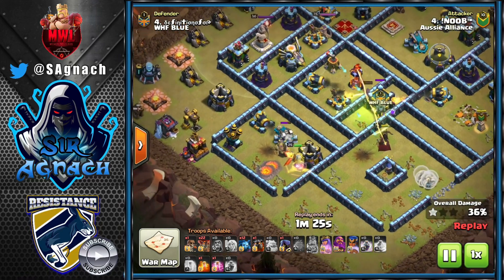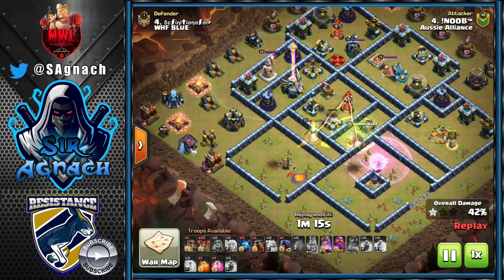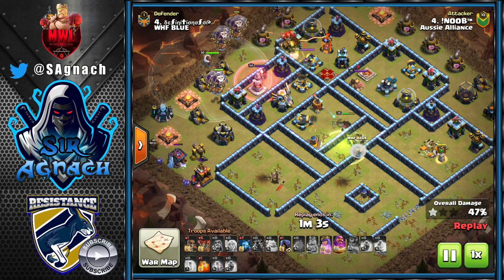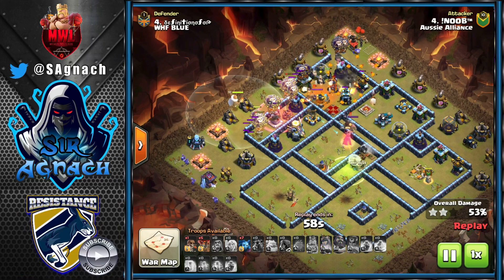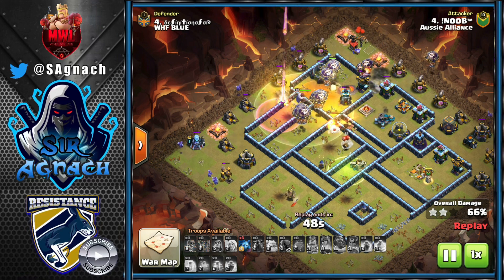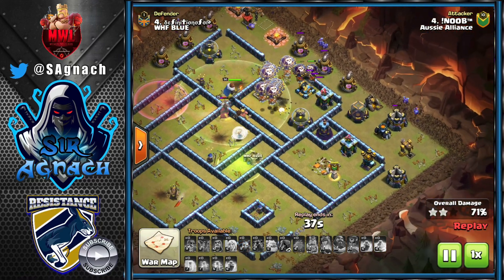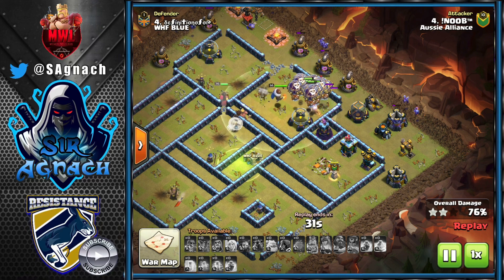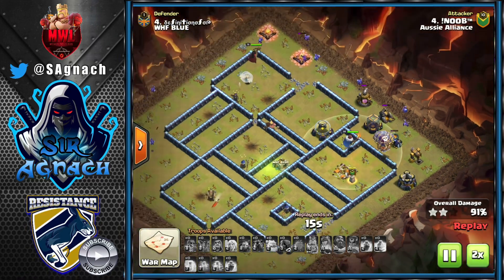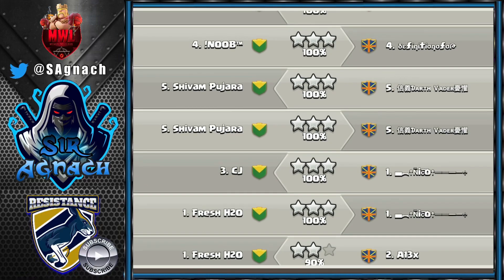King is on the outside. He uses the Royal Champion to get rid of the wizard tower and she moves up to get the scattershot, even while being targeted by the Eagle. He drops a jump so the Queen goes into the center to get rid of the multi-inferno and creates great pathing for the Lalo. The Queen gets the sweeper helping the Lalo, then kills the defending King and becomes an OP tank. Since the scattershot hits ground, loons sneak in and take it down. Only a wizard tower, archer tower, and Air Defense remain — a beautiful triple by Noob despite the two poisons.